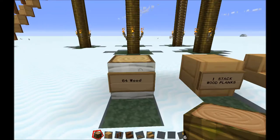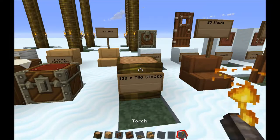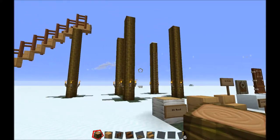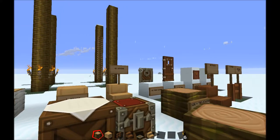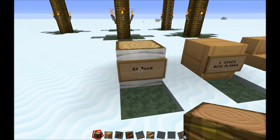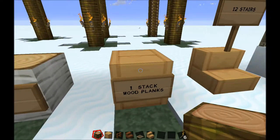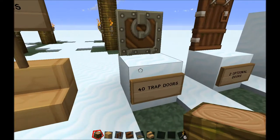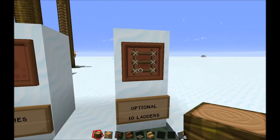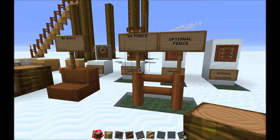For this build, I'm actually doing a birch wood and a darker wood, which is jungle wood. I actually also pre-built the stilts because we're going to be building a tiki hut up on stilts. But let me run by what you're going to need. You're going to need about 64 birch wood, at least a stack of wood planks, 12 stairs, 40 trap doors, and two doors that are optional.